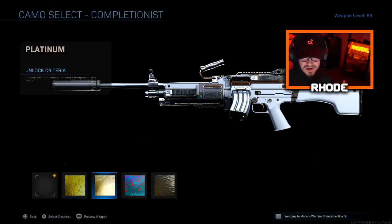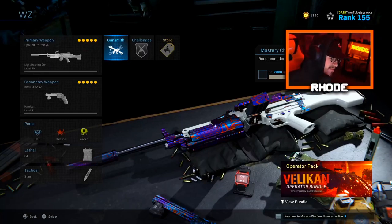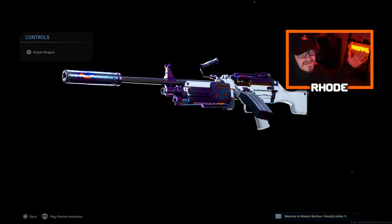For the attachments: monolithic suppressor, XRK summit barrel, tack laser, 60-round mags, and Sleight of Hand. Anyway, that's all for the attachments. We drop 130 kills with this weapon in the gameplay — let me know what you guys think. Just remember: be the best you, have fun with what you're doing. Hit that thumbs up, hit the subscribe button down below, and I'll catch y'all later.